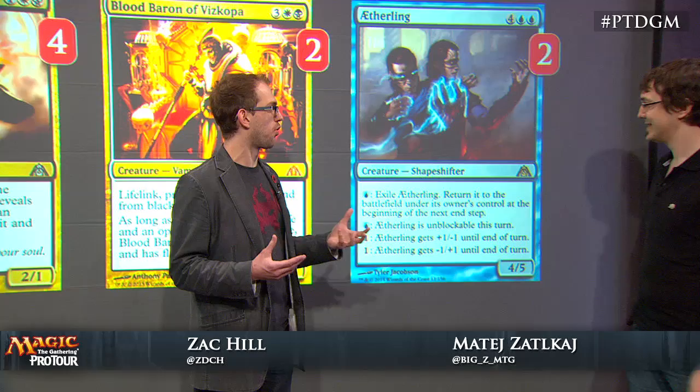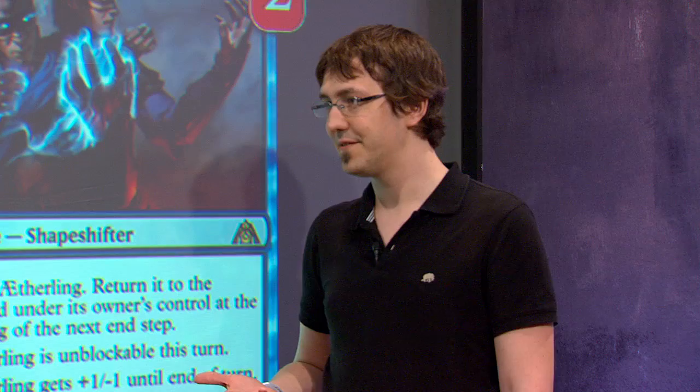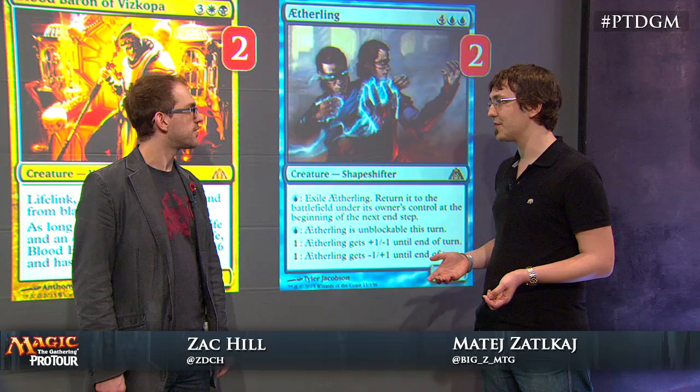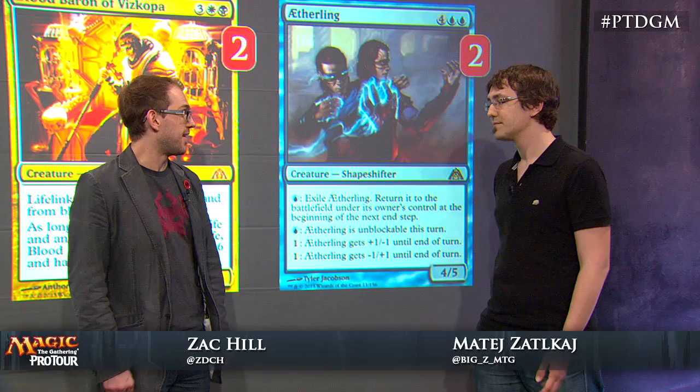And then finally, Etherling — kind of an old-school control finisher. Why are we playing two of these? Etherling is probably the best finisher, and we're not running more just because it does cost six mana. In some matchups the Blood Baron is a little bit more effective. We only run two, but it's the best creature in the mirror match against other Esper decks — because once you land an Etherling with enough blue mana up to exile it away from removal, it just wins the game by itself and not even chaining Sphinx's Revelations will help the opponent. You can plus-one, minus-one it every turn for eight damage, and you can't kill it.